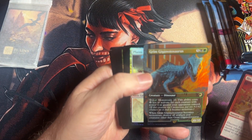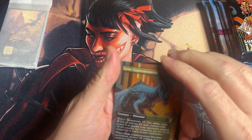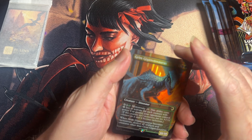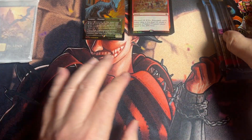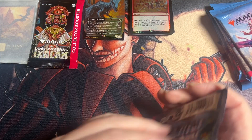And we have a Dino. Got Grim here, which I don't remember if I have right offhand. So that is good. We got a good Dino. We'll leave the collector pack for last and get into these set packs.